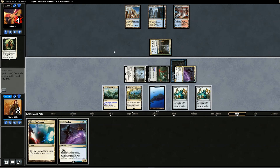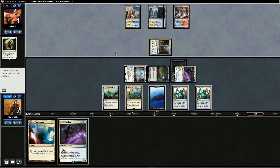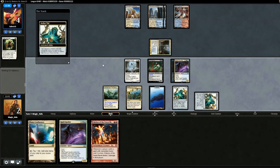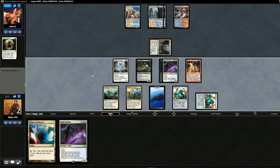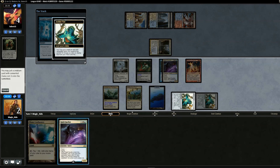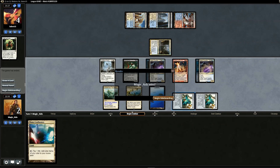Opponent attacks again, we go to two. We draw an Island and put it out to try to force our opponent's hand. We swing for six — sure enough, there's a Cryptic Command. We Vial in a Spell Queller to counter the Cryptic Command, and that's game one.